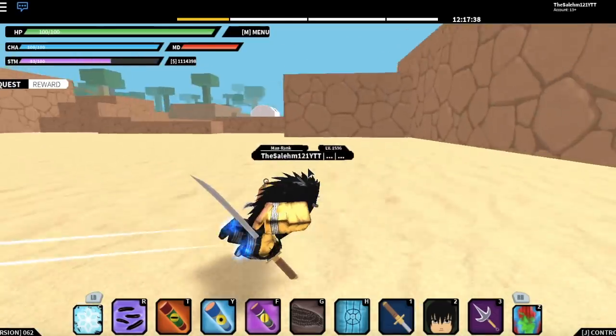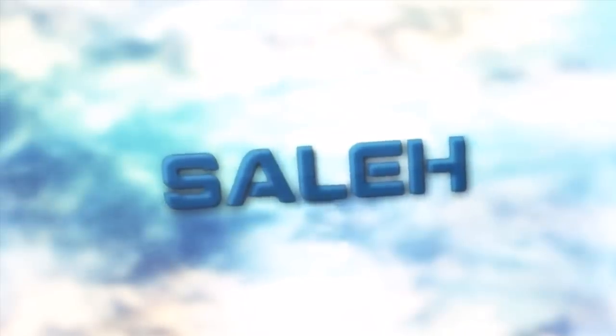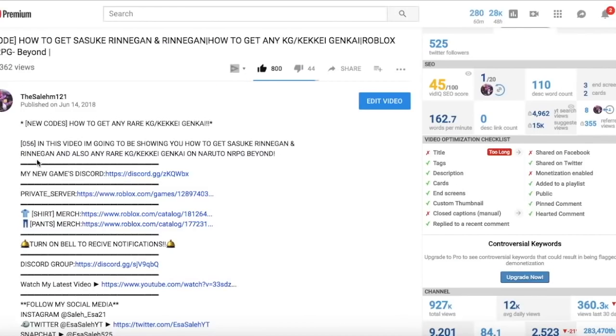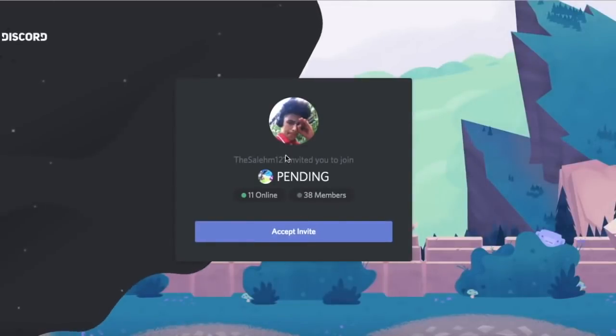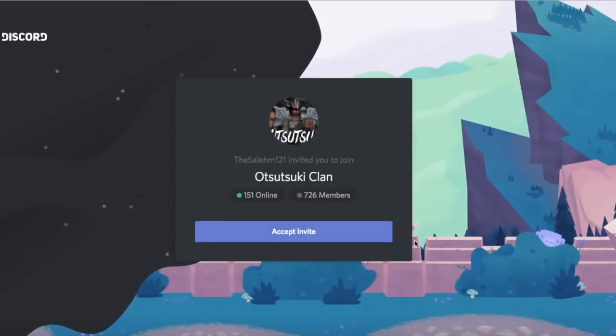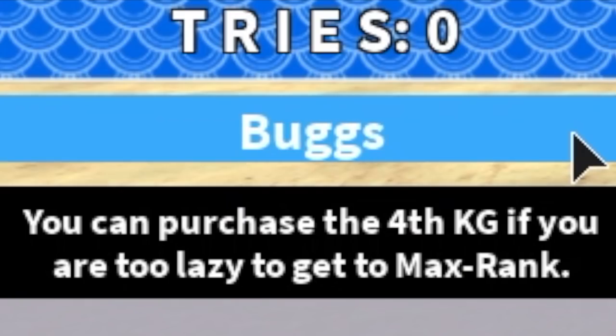The new code is going to be showcasing all the subjutsu scrolls. Make sure you guys join my new Discord that I made for the game I'm making on Roblox, coming out soon. Click the link in the description where it says my new games Discord. Also make sure you guys join my main Discord group. The new code is capital B, Bugs buddy exclamation mark, and it gives you 15 spins.